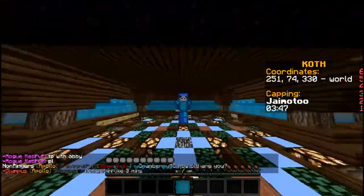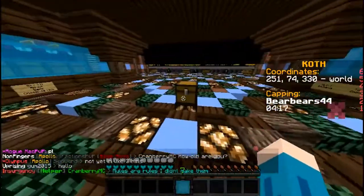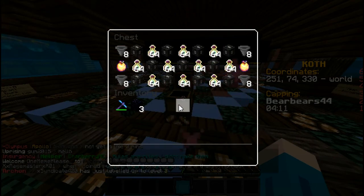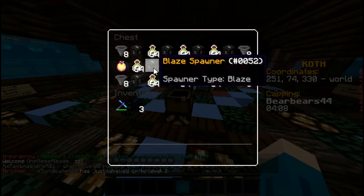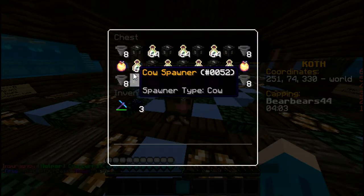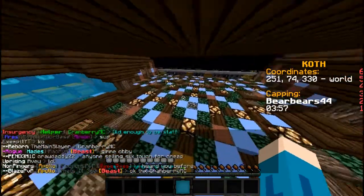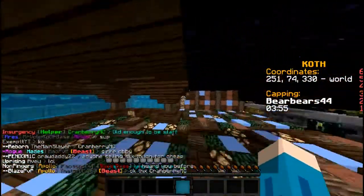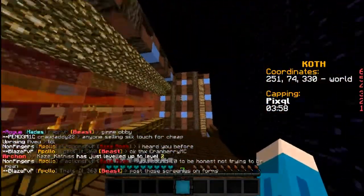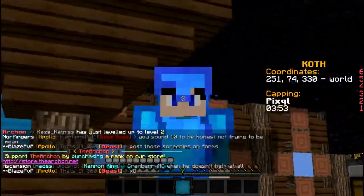Hey guys, it's LuckyAsianAE and welcome back to another episode of the Minecraft Factions Let's Play. Today we're starting out with the giveaway. Here's the giveaway right here. I'm sorry that I didn't do one yesterday. We got three blaze spawners, eight cows, 11 stacks of XP, two god apples, 32 hoppers — overall worth like 1.5 milish. It's pretty good if you really want to win. Just comment your IGN, like the video, and you have to be a subscriber as well.